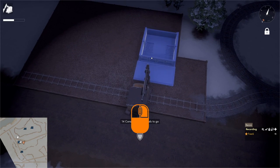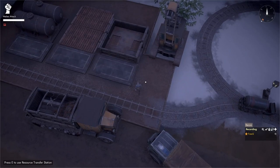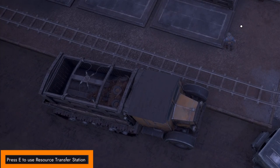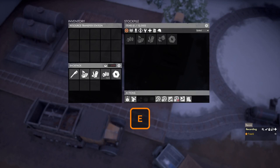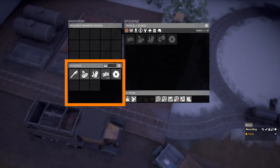Once happy with the location and rotation, left-click, then drive up to the blueprint and hold down the left mouse button to build the transfer station. To transfer raw resources into it, approach with raw resources in your backpack until you see 'Press E to use resource transfer station' in the bottom left. Press E to open the facility menu.